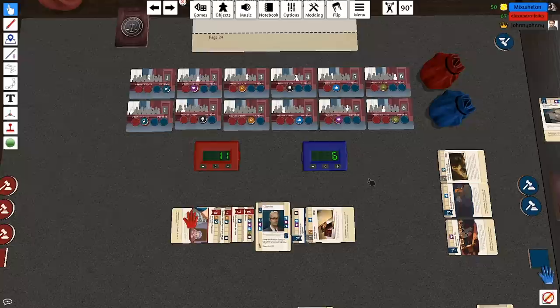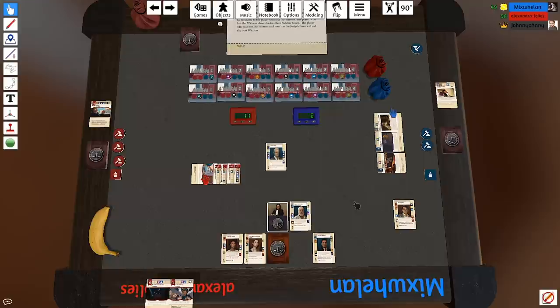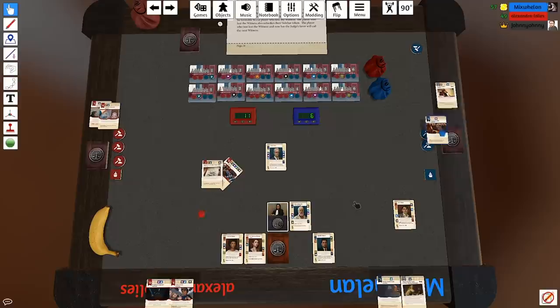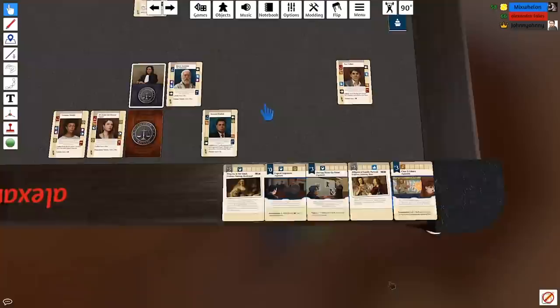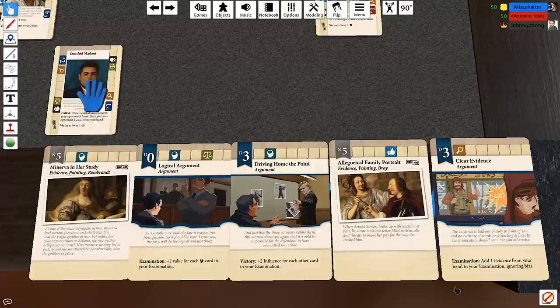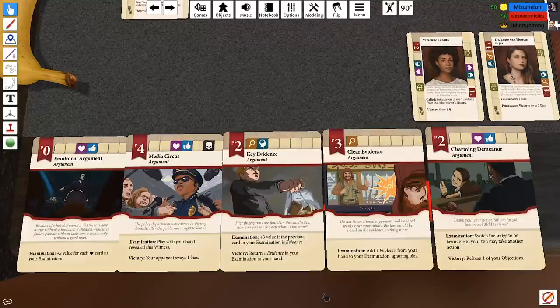The judge flips in my favour, I regain my sidebar. Oh — you win that witness as well, so that goes to you. Now you can discard and draw up to five. Your Honour, I'd like to call Dr Lottie Van Houten to the stand. When called, I sway one bias — so I'll pop this back over here. I need to win this one so I get to sway two biases.